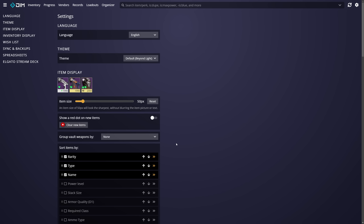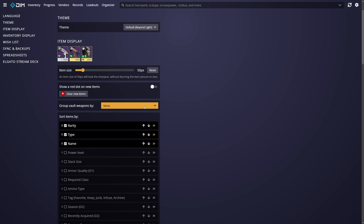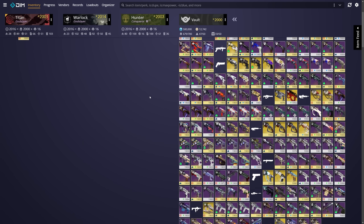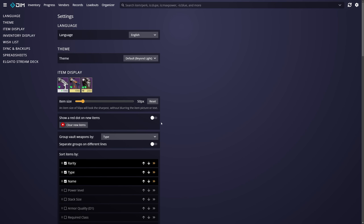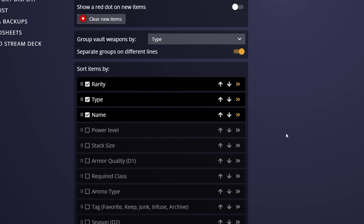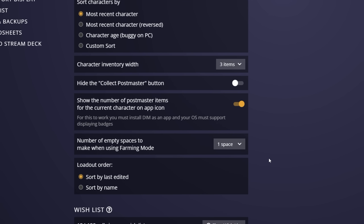You can increase the spaces left open in farming mode over in the settings. In the settings you can choose the look of DIM with various color schemes, alter how big items look across the app, and the big one — how things are sorted. Using the dropdown to change how weapons are grouped, you can get a very different experience scrolling through DIM. I personally like having my weapons grouped by ammo type or just type. You can also change the sorting settings hierarchy for how each item is displayed. One way I'm fond of is having rarity as the top option with type just under it, so I don't have exotics and legendaries being mixed.